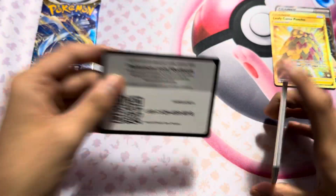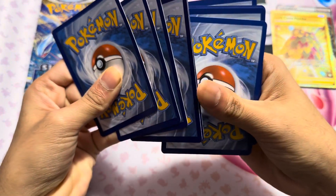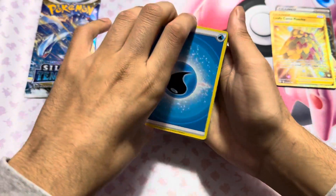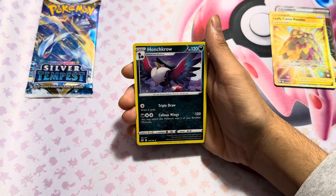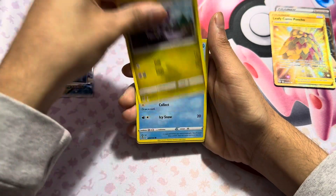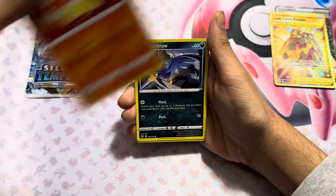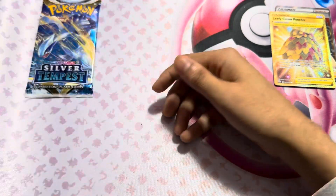There's another code card. Almost filled the pack trick there. We got Energy, Energy, Hypno, Nolbat, Fandile, Marco, Coco, and a Killdeo.